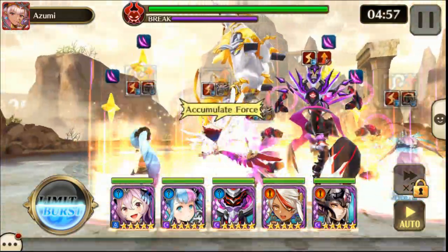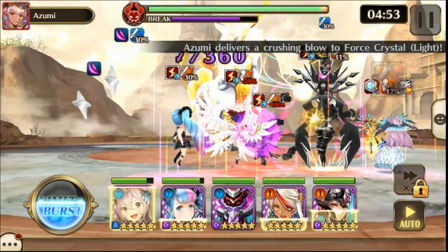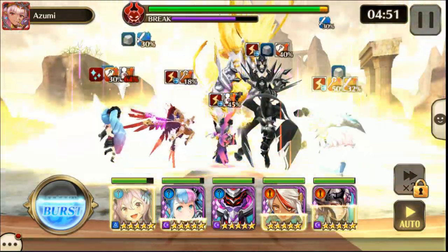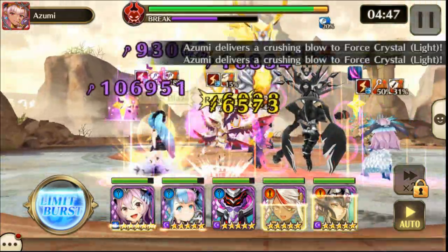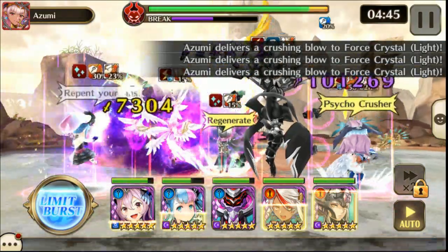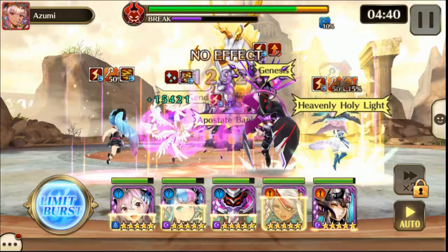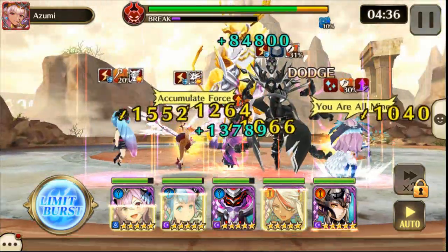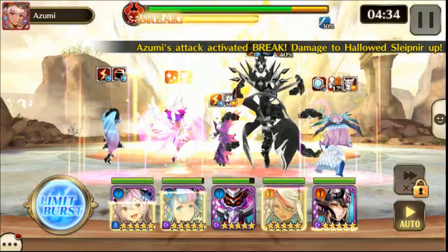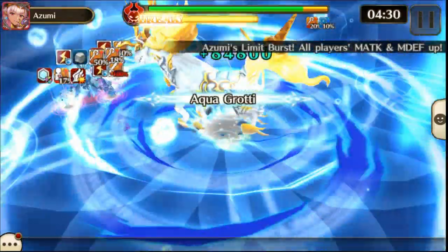So here we go with Hollowed Slepnir. Slepnir is grounded and is considered a beast. The targeted races for this fight are Humans, Elves, Therian, Yotun, and Beast. Slepnir's auto skill inflicts petrification on them, so you can use hard stones to counteract that. His auto skill also restores his own health points, so you'll see that happening during this fight sometimes.